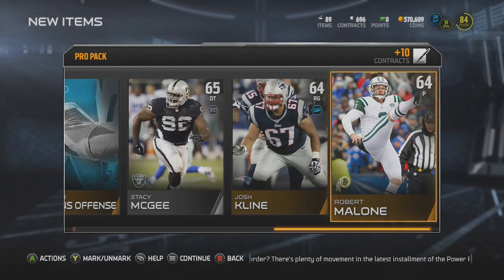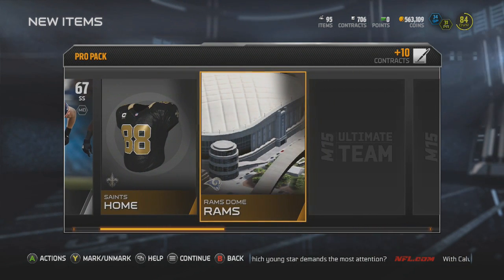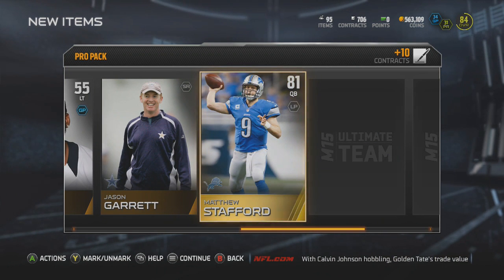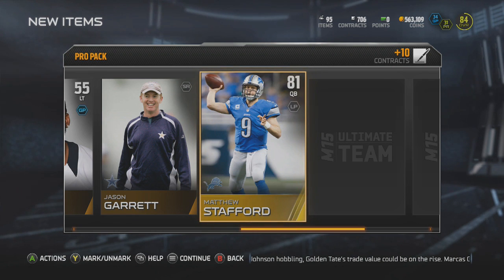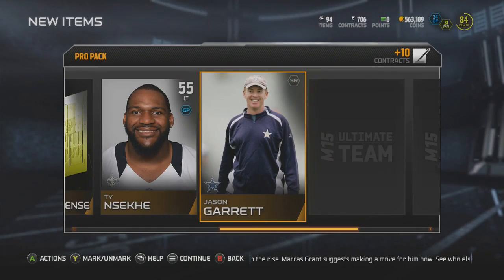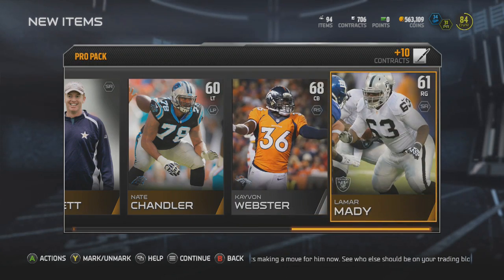Josh Klein and a Robert Malone. I'm feeling my second elite in this pack — I just know it's going to happen. Gold card is Matthew Stafford. First time I pulled him this season, another quarterback, not too shabby. He won't start over Colin Kaepernick, so I'll go ahead and send him to that elite set — it's gonna have to happen eventually. Nate Chandler, Kayvon Webster, and a Lamar Mady.